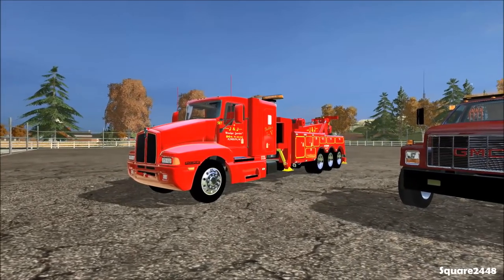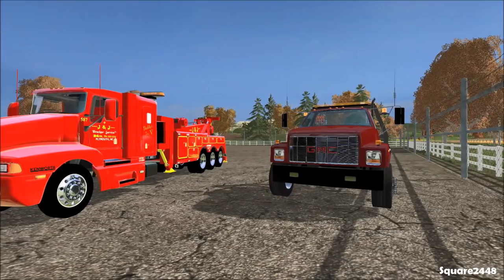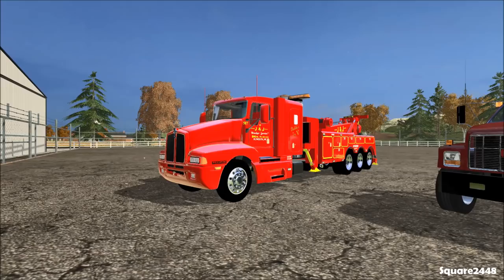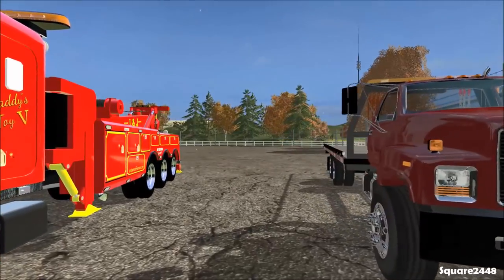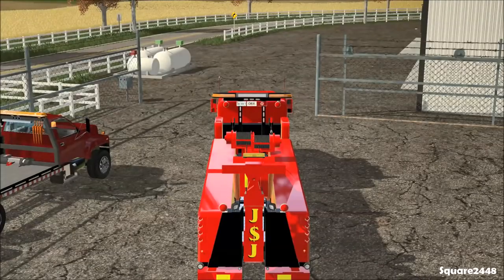Welcome to FS15 Heavy Rescue with Square 2448. Today we'll be en route to a wreck that consists of a sports car that hit a brand new Ford pickup truck. We'll be using the Kenworth wrecker and the GMC flatbed. Let's start up the wrecker first and make our way over there.